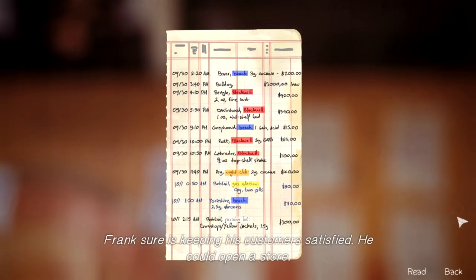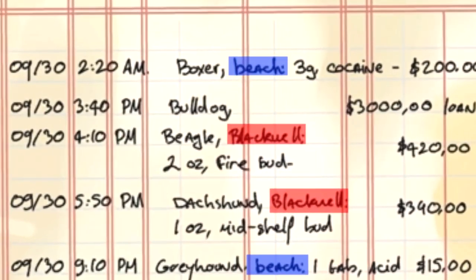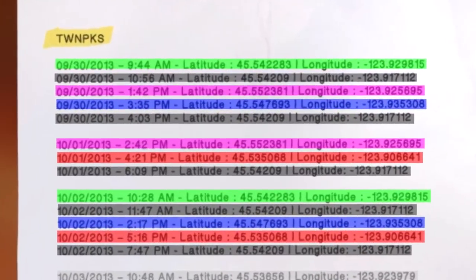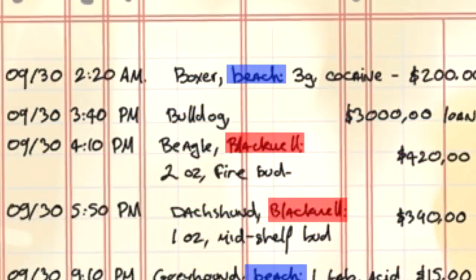That leaves us with one entry unmarked — the entry for Chloe's $3,000 loan. Now this could be a reminder that Chloe owes him money rather than a note that this is the day the transaction takes place, except if we drag out the GPS data one more time, we find that Chloe visits Frank's beach minutes before this transaction takes place. Frank probably wouldn't ledger a date and time if it was just a reminder, so it's pretty safe to say the loan takes place on this date at the beach.